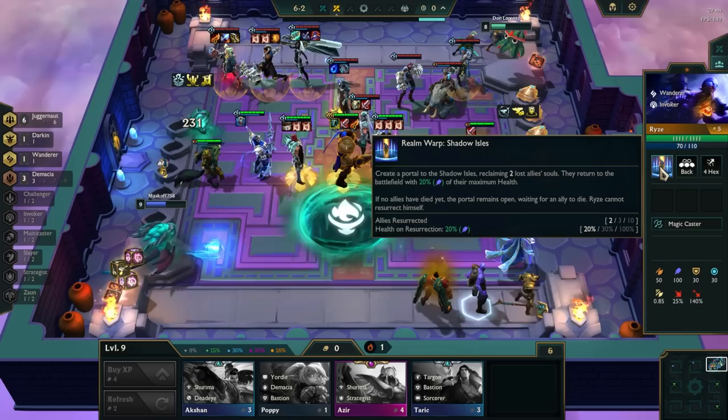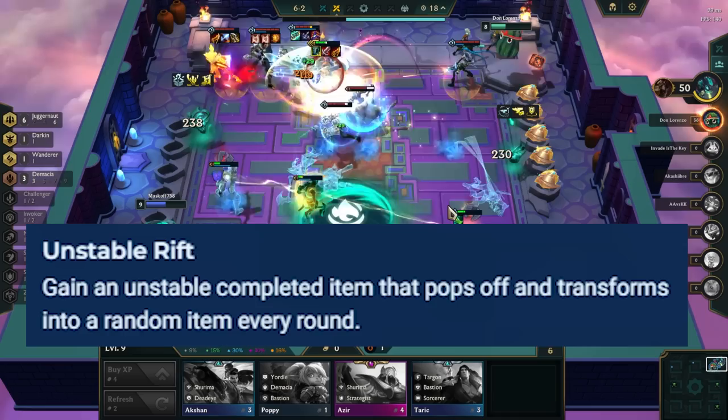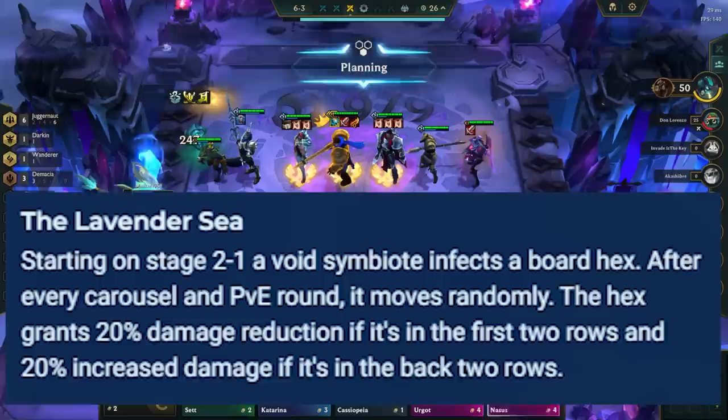Moving on to the Void region, Unstable Rift gives you a random item each turn that's only usable for that turn. Generally, always put this item on the main tank or carry for stats in the early and mid game, and on a secondary carry or tank in the late game. The item you get is completely random, so don't count on it being useful. The Lavender Sea makes a hex appear which gives either 20% damage reduction or increased damage based on where it appears. Sephir is great to place on this hex, and shrouding the enemy hex is also great for value. 20% is significant but it's only the value of 2 Juggernaut, so don't screw up positioning to use it.